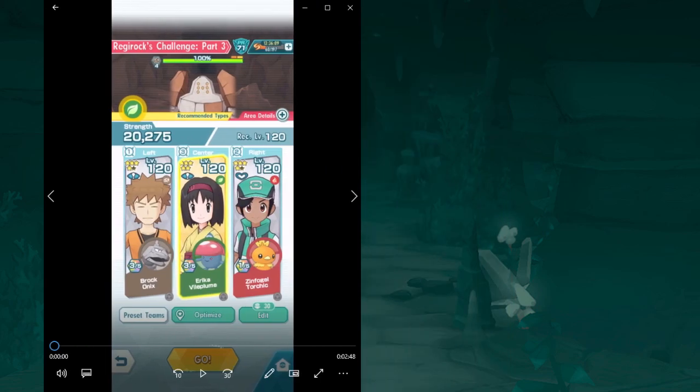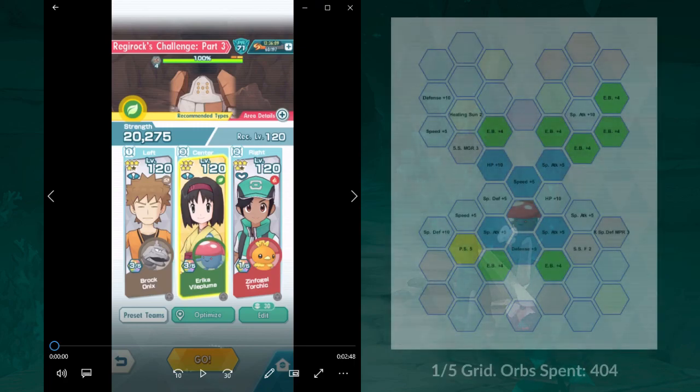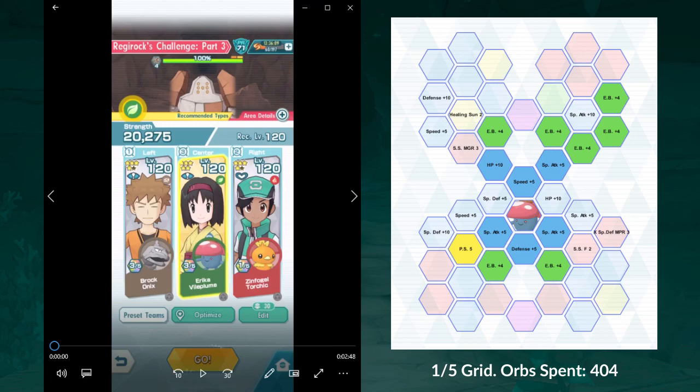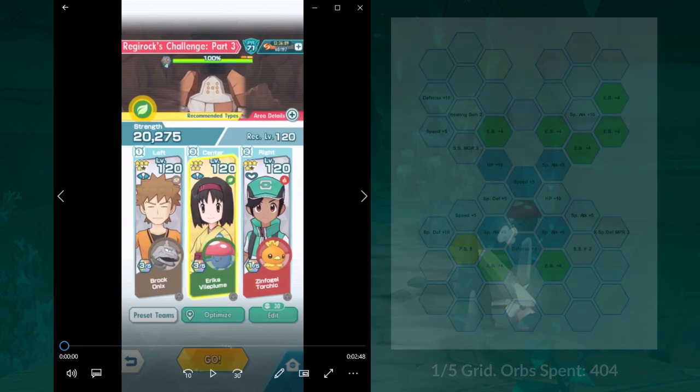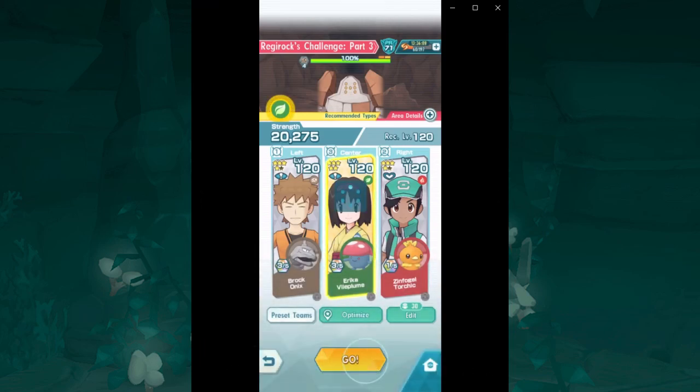Brock here is packing a 1-5 grid with Potion NPR. He's a decent physical tank and will survive Regirock's attacks to allow Erika to survive a little bit longer. Erika has a 1-5 DPS grid, including all the Energy Ball tiles as well as Paralysis Synergy 5. If you have Silver and Ho-Oh, you could go for Healing Zone 2 on Erika's grid and tank with her instead — she could actually survive Regirock semi-comfortably with some recovery. Torchic is just here to offer AoE offensive support so Erika can deal some decent damage.